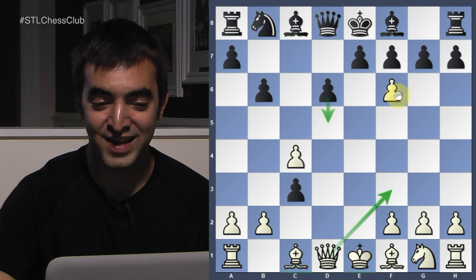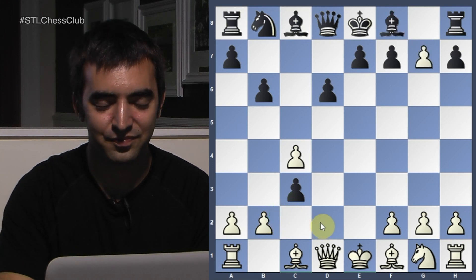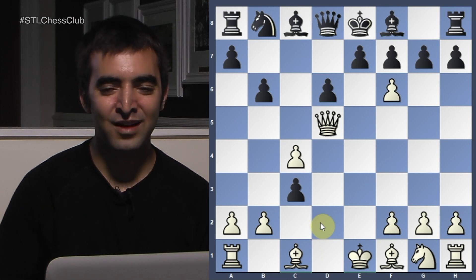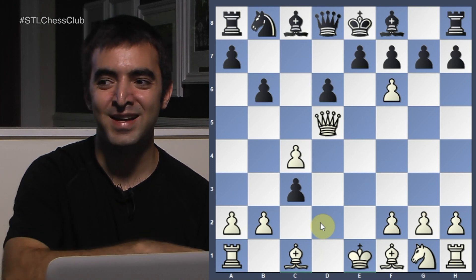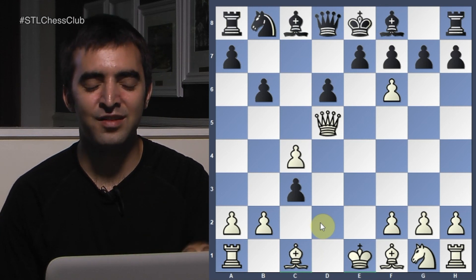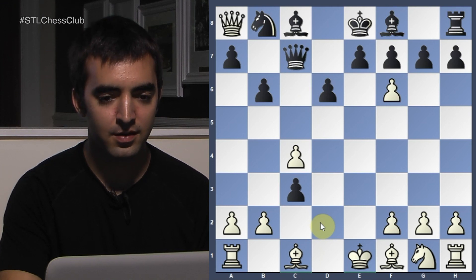Taking on G7 first would be a big mistake — it allows the bishop to threaten nasty things and fork on B2, only helping Black. But Queen D5 immediately — I'm now winning material. It's already move seven and I'm winning a lot of material. Black's hope is to trap the queen. She played Queen C7, Queen takes A8, then Knight C6. My next move was necessary to see ahead of time, and after I played it she resigned.